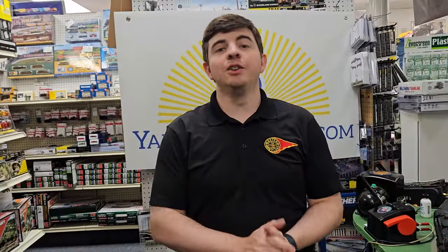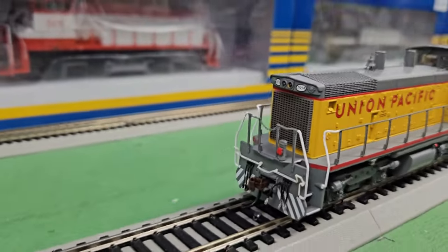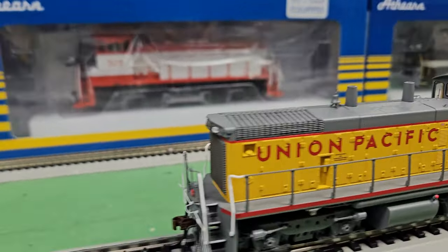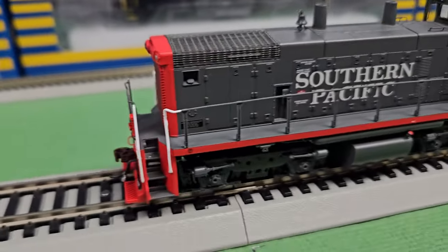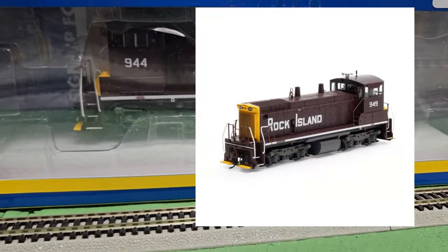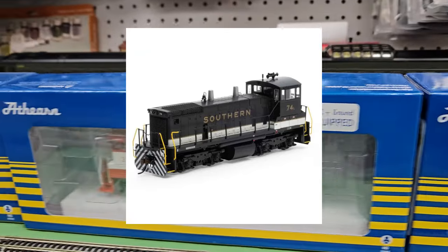We have a new engine from Athearn — the SW1500. I have six variations to choose from. I took out a couple: here's a Union Pacific — look at all that detailing — and a Southern Pacific. I really like the bloody nose on the front of that one. I also have a Rock Island, a Southern, and a Frisco still in the box.